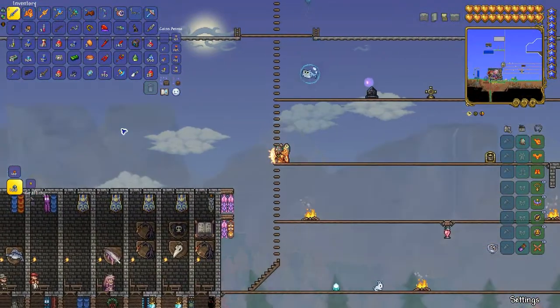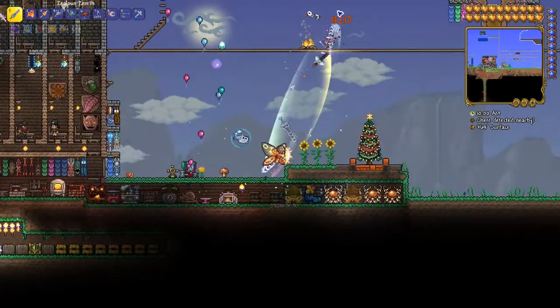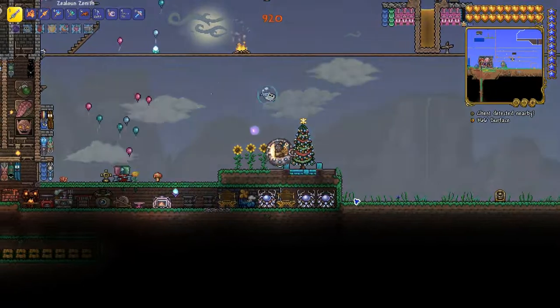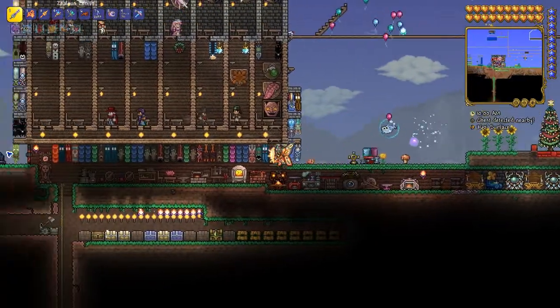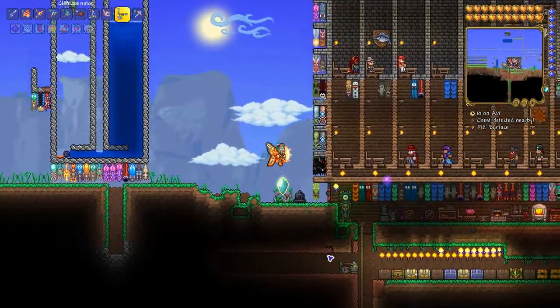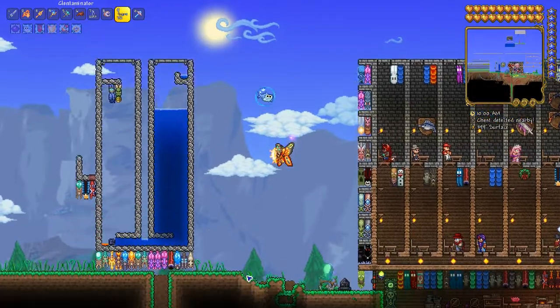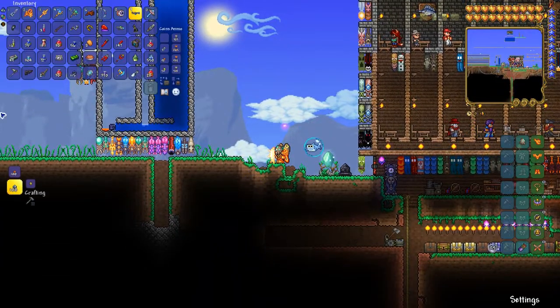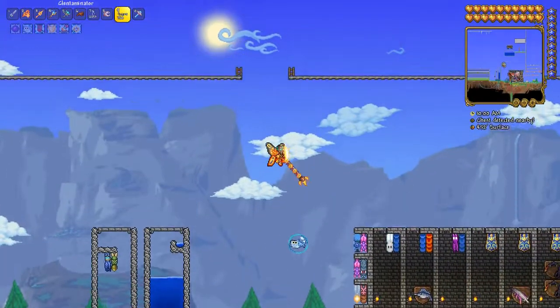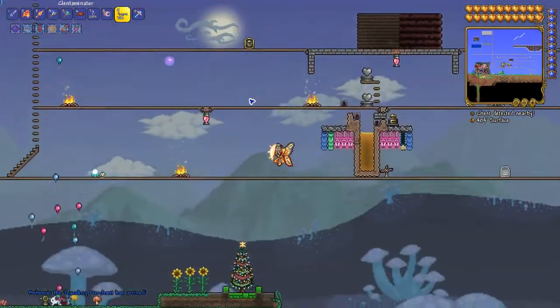But I think it's all worth it, because it makes it not so worrying. A good way to get around is with these drill containment units. That's basically how to do it — you have the clintaminator here and you basically spray it by pressing the button. Right now that's a dark blue solution, which is used to spread mushrooms. But yeah, that's basically how to do it.